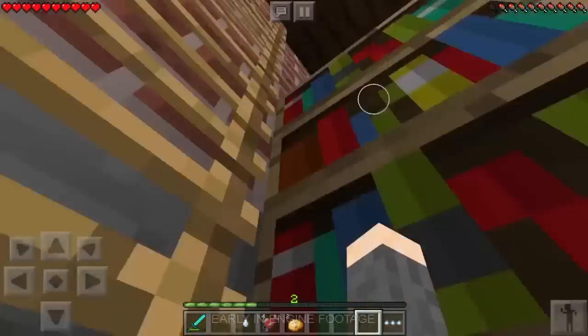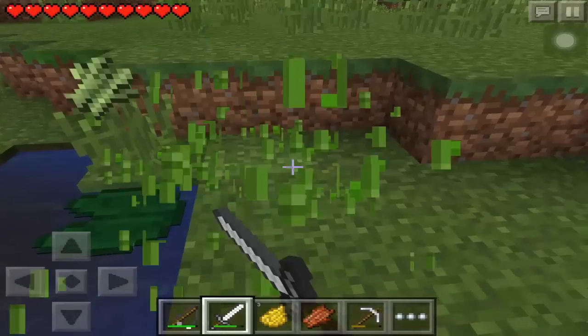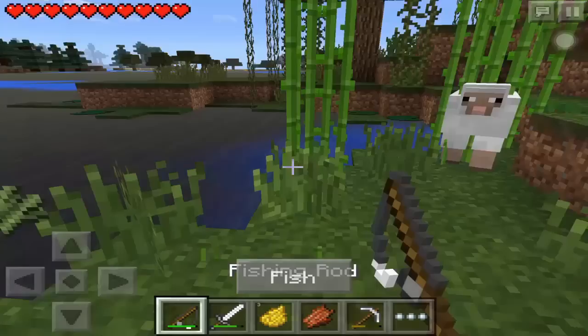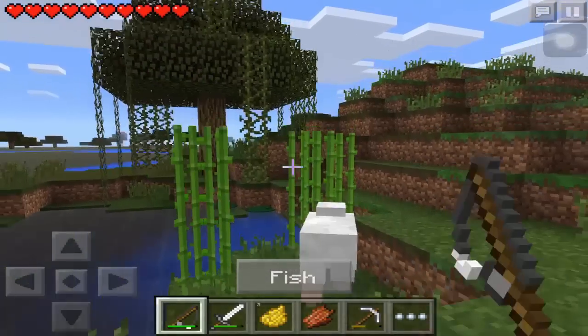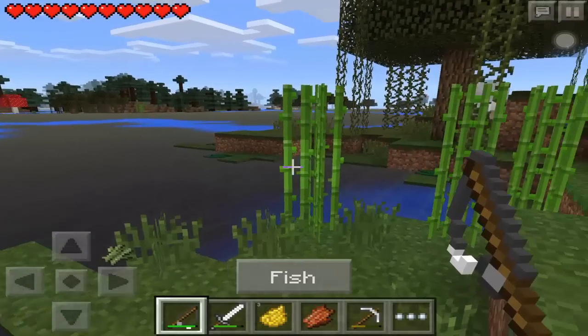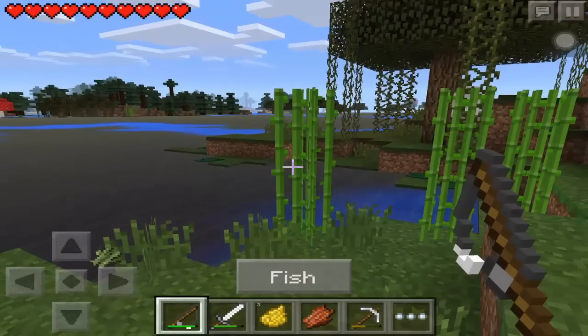That's really awesome. You can craft an anvil with three blocks of iron and four iron ingots. And like I said, they're used to enchant, rename, or repair items such as weapons, tools, and books. And we'll see them in 0.12.0.